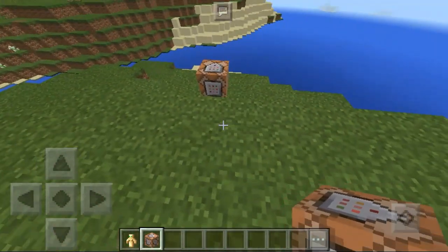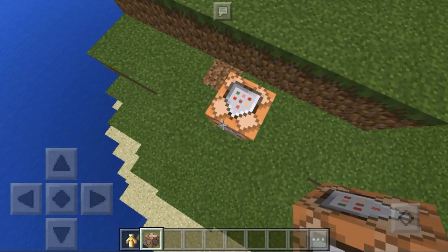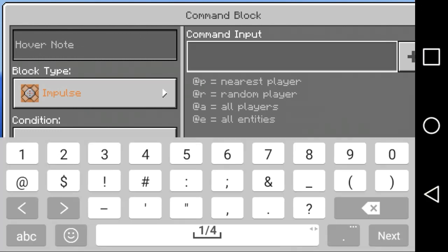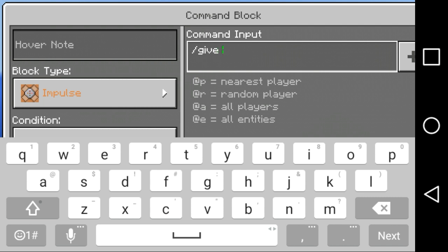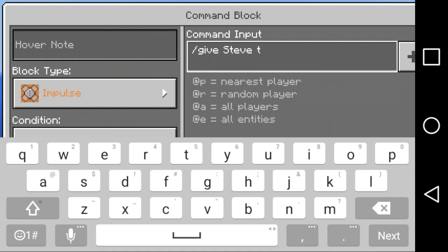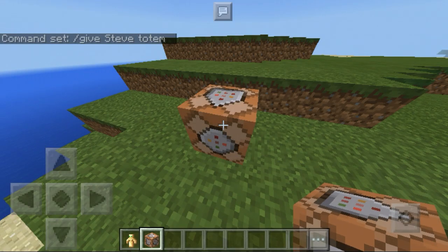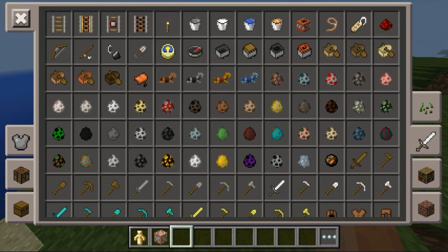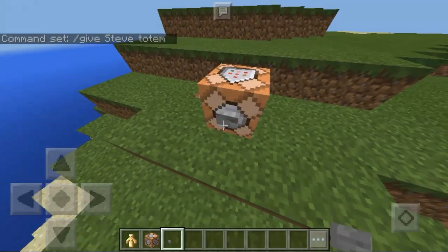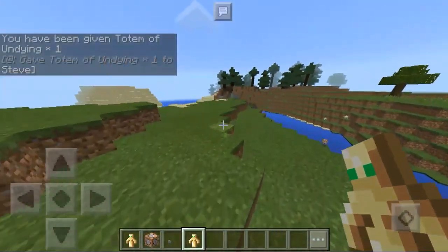If we want to get a Totem of Undying, there are two ways. The first way is to go into your command block and put slash give — in my case, Steve, because that's my username — and then Totem. Once you add that command, get a button, place it on the command block, and press it — it will give you the Totem of Undying.